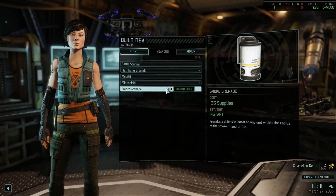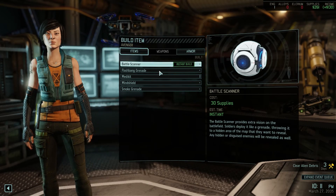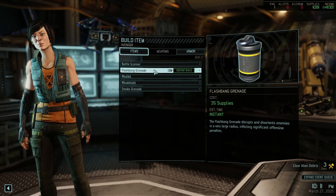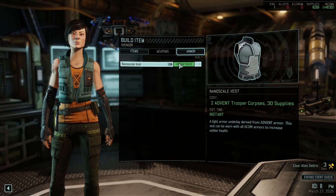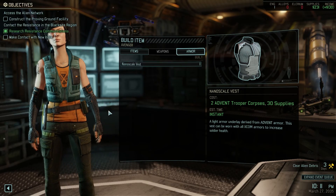Hello everyone, welcome back to XCOM Enemy Within. I'm taking a look at things we can build at the moment. We could go for a battle scanner, or a smoke grenade which would provide a defensive boost. We've got flash bangs that we can build, or a nano skill vest which might be really useful. I'm gonna build one of these.